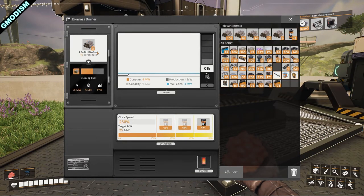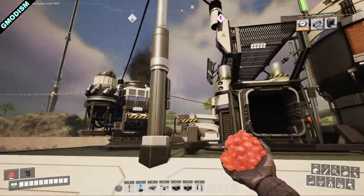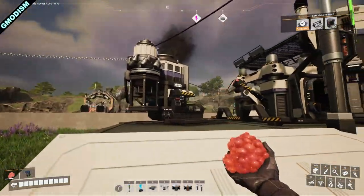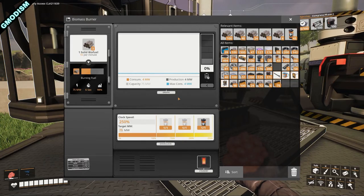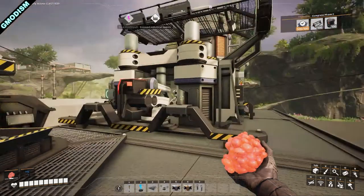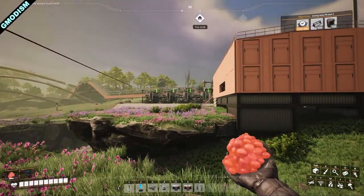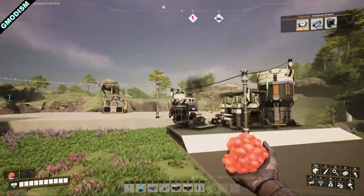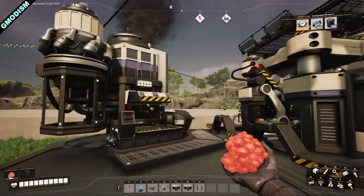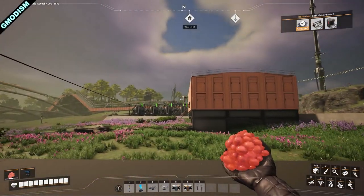Other machines that produce power waste the excess. The biomass burners are the only thing that adapts its burn rate to the output. Coal generators — which are powering most of this setup — run at 100% all the time even if biomass burners are also attached. You can see we have some biomass burners connected to the system and they are not burning right now.